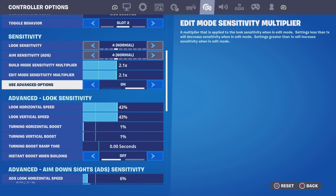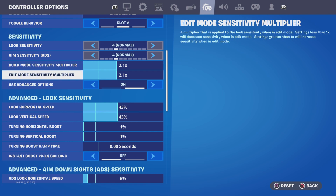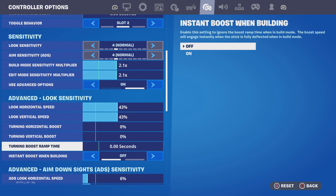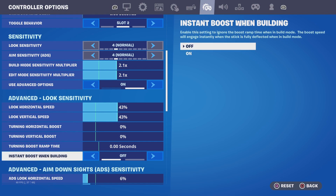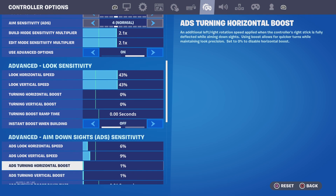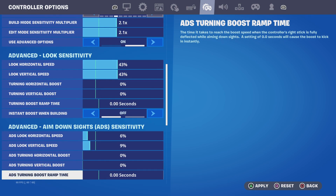2-1-2-1 for the item mode. 4-3-4-3, use instant boost when building. Don't use instant boost when building. Turning boost, you want all that off.